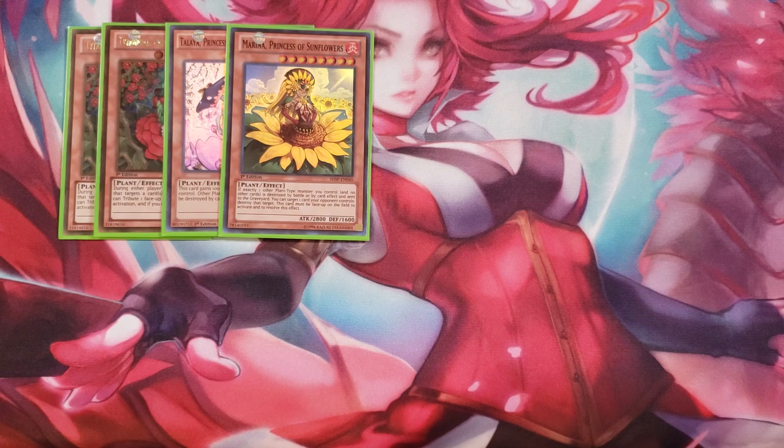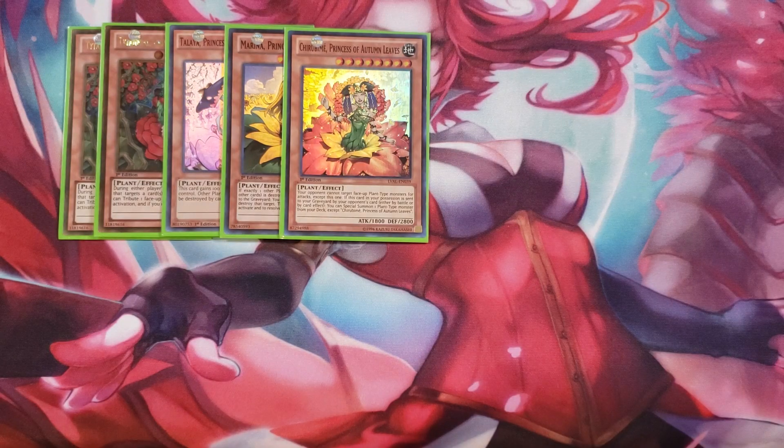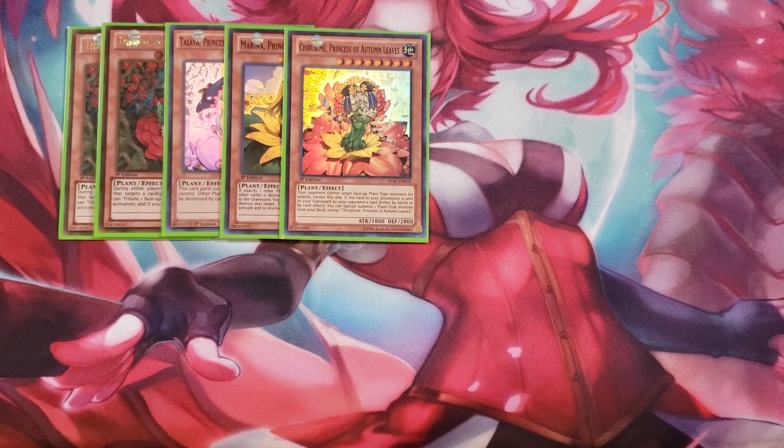We play a single copy of Princess of Autumn Leaves. Your opponent cannot target face-up plant monsters for attacks except this card, and if this card in your possession is sent to the graveyard by your opponent's card effect or by battle, you can special summon a plant monster from your deck. It doesn't care about level, so you can go all the way up to Camellias, which is really nice.